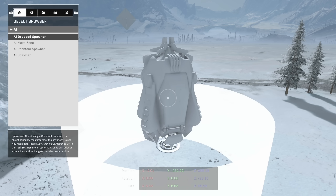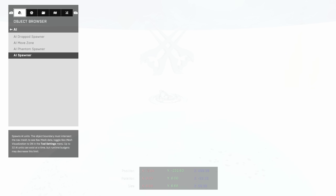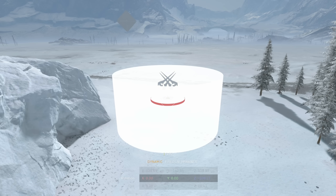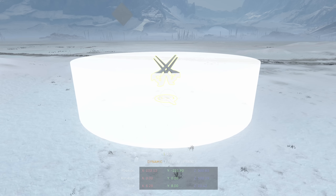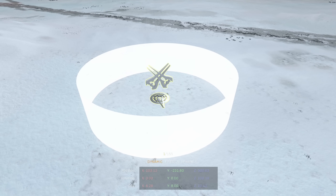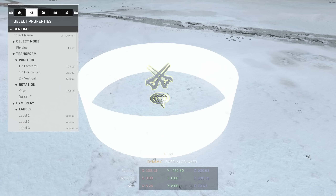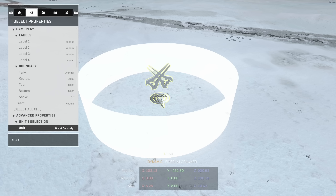You can have different ways of spawning in your AI. You can have a drop spawner, a phantom spawner where it comes down and drops AI, or they can just automatically spawn in. For right now, we'll go ahead and do just a normal spawner. You just set it wherever you want, then hit X on it and go over to the Object Properties — that's where you choose everything about this spawner.